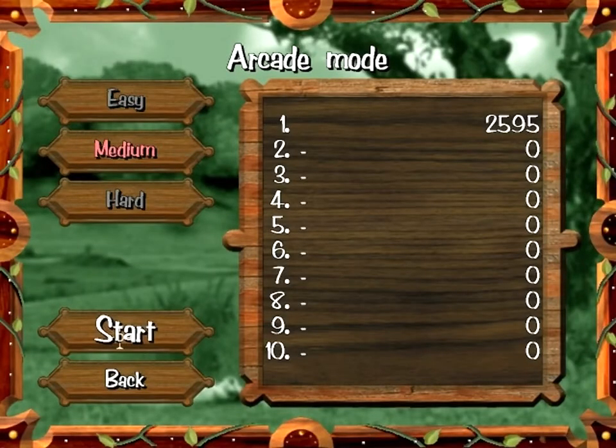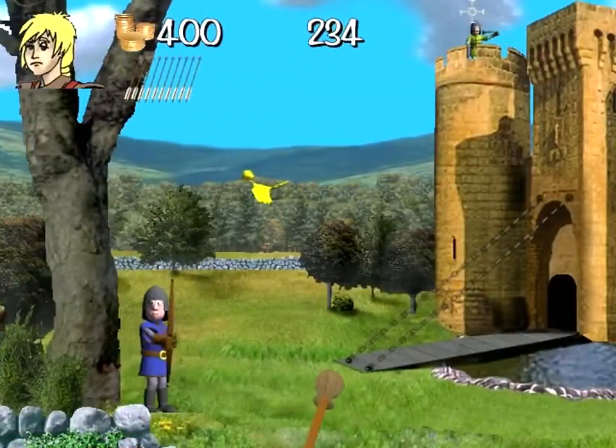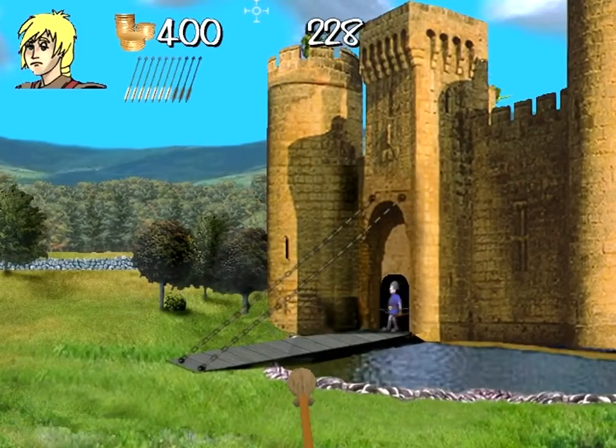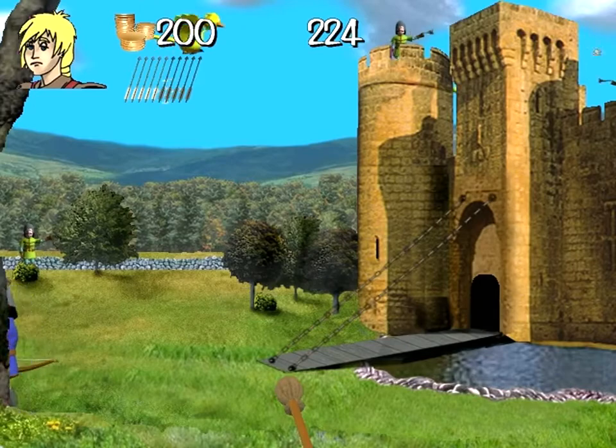This is what it looks like for Medium. It has a castle and people on the castle. And that guy's shooting arrows at you. Oh, and if you get hit, you lose money too.